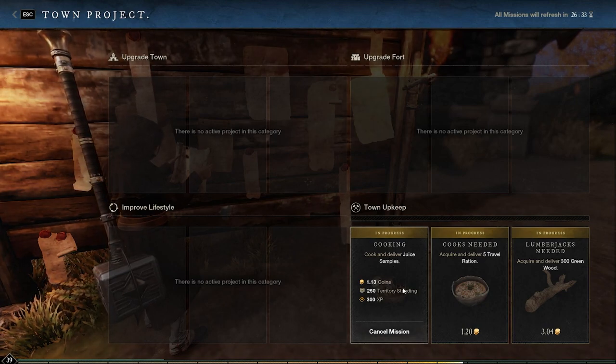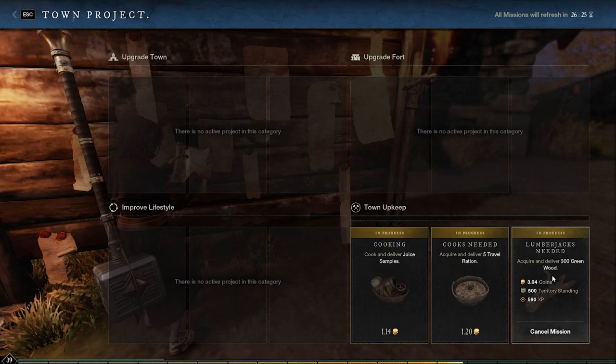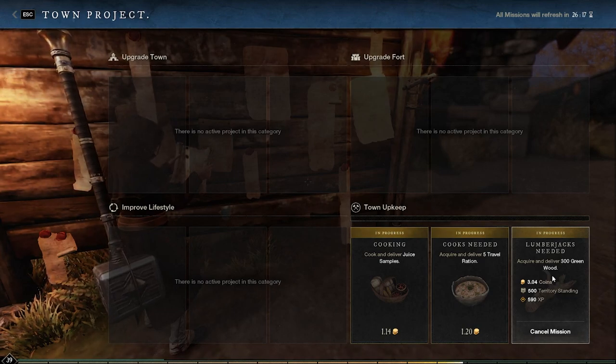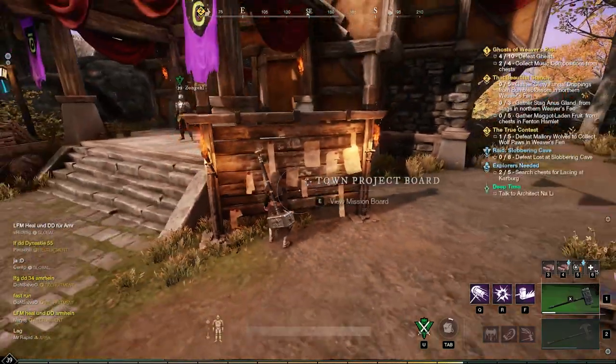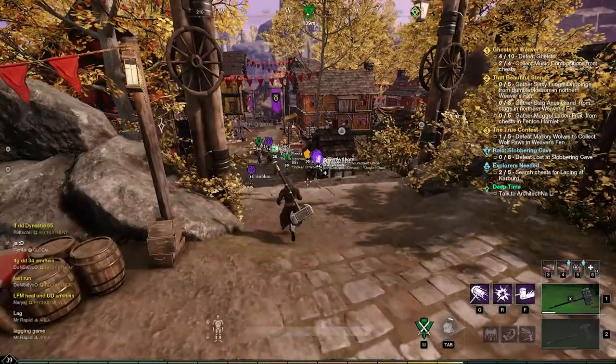Some I don't recommend doing are the cooking ones — you're going to be selling these resources and it takes a while to get all the ingredients because sometimes they require things not in your route. The lumber quest does take a long while, but I do recommend doing it because you're going to need to level that up at some point, so you might as well do it now rather than later.